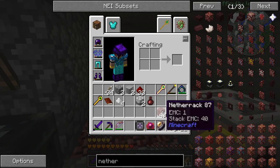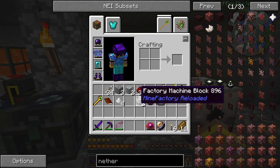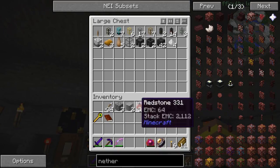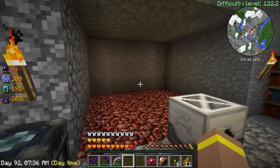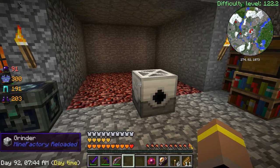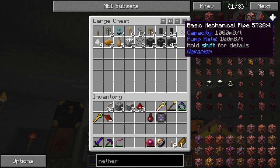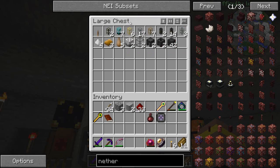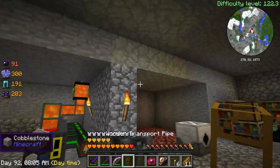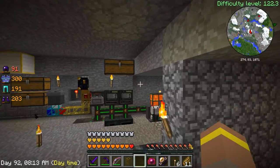Netherrack never goes out and it always burns, which is great because burning means we're spawning. Let's put all that stuff back in, and we're going to need a way to transfer items out of this guy. I think I'll do that with pipes — stone transport pipes. I'm not sure if I'll need a wooden one or if it will auto-pump out; we'll have to find out. That goes there, and let's put a few of these down along with a diamond pipe and some more stone.